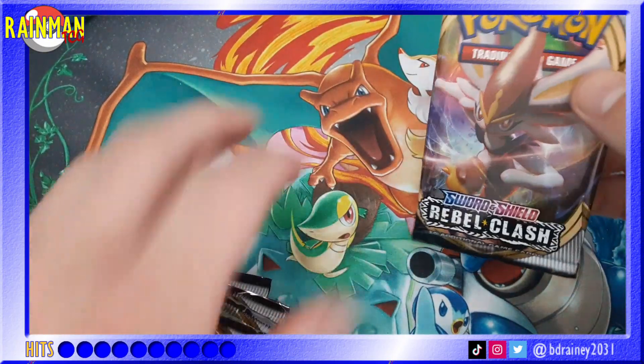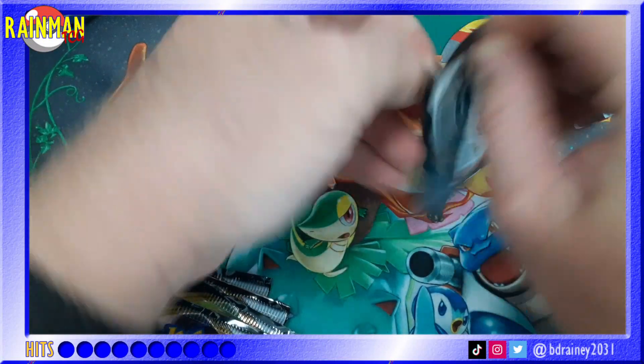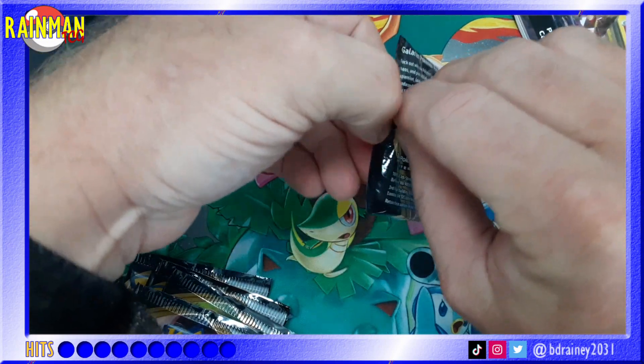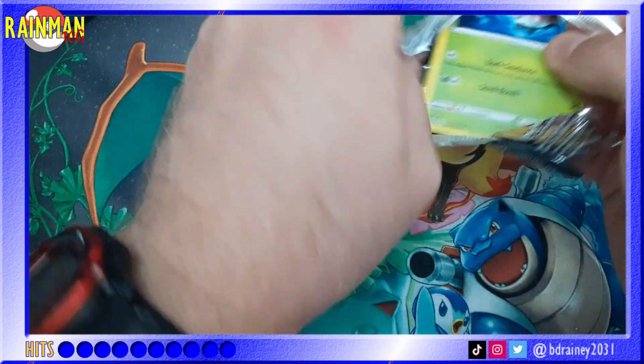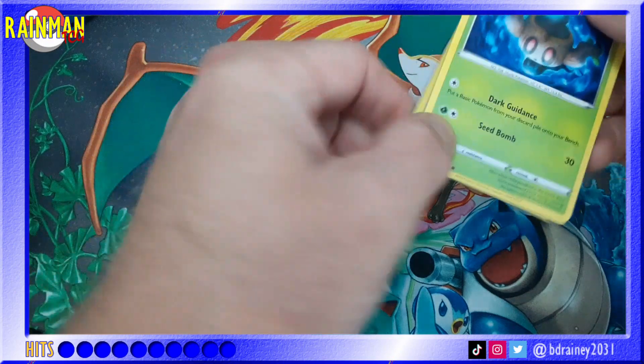We're going to start with the Cinderace pack first — maybe he'll do us some fiery goodness. Still looking for that Frossmoth, that golden Frossmoth, that golden Galarian Perrserker, any gold cards. Looking for the Cinderace as well — he hasn't shown up yet either.